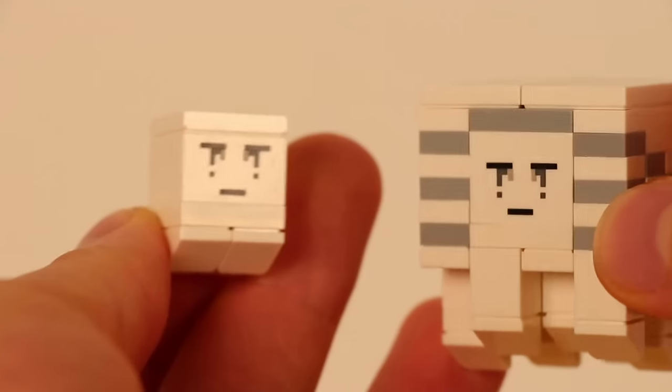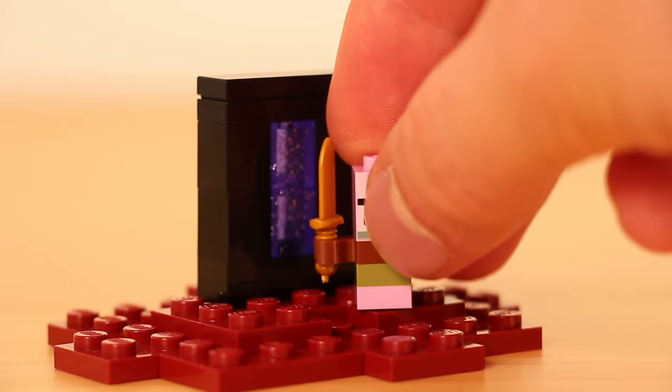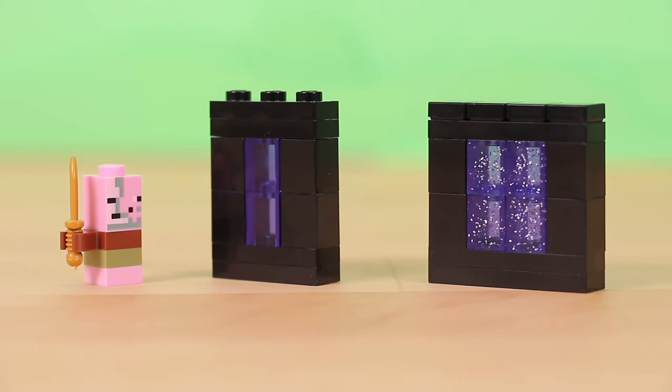Going backwards, I'm gonna make some small adjustments to the Nether. I tried to make the ghast larger last time, but it just really does not look right. The Nether portal is alright — the top should be smoothed out, and replacing the trans purple bricks with some glitter bricks better sells the portal's effect. Technically the portal has to be at least four blocks wide to be accurate to the game, but in LEGO it looks just a little too wide. The skinny one is more aesthetically pleasing, but the wide one is more accurate. Let me know which one you would go with.